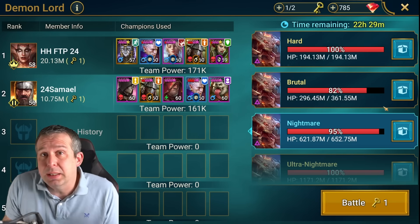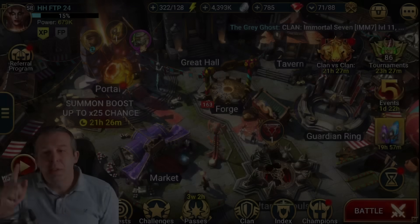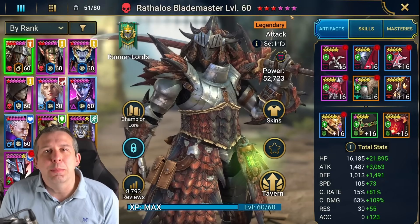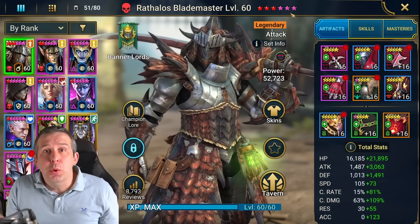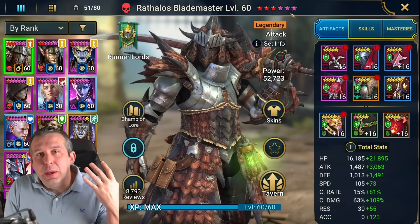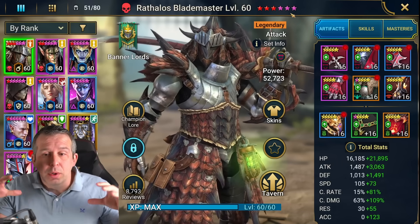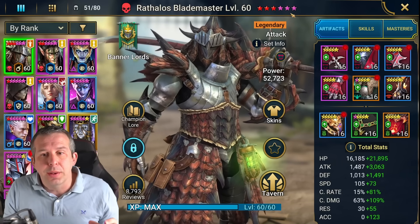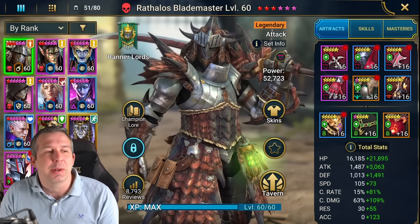You get enough rewards from nightmare that you're able to do more, compete in fusions, and just enjoy the game more — you will get more resources. Now the fundamentals: you need a team of six-star champions. I don't want to teach people to suck eggs, but you need five six-star champions and they all need relevance to a clan boss team. Always focus on clan boss champions first on a new account.